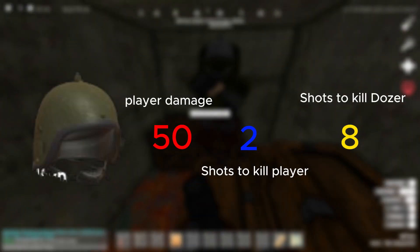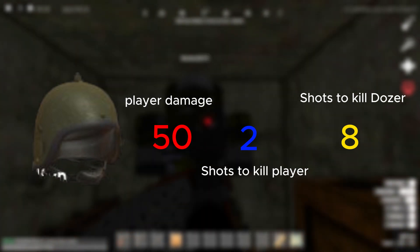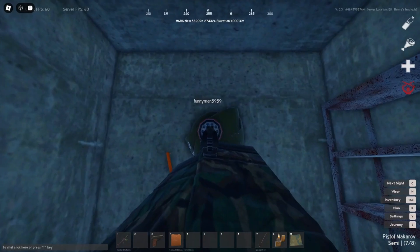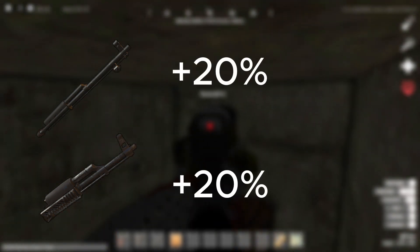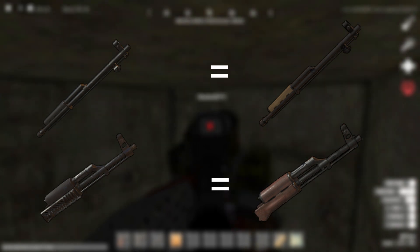The red number is the amount of damage we did, the blue number is the amount of shots it would take to kill the player, and the yellow number is the amount of shots it would take to kill Dozer. Sometimes you'll see me shooting at the back of the head where the collar overlaps — that doesn't protect the head at all. The tactical fronts for the SKS and AK have damage multipliers, but they do not do any extra damage as of now.